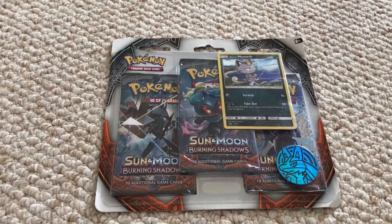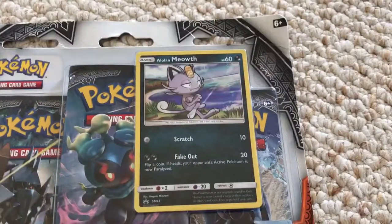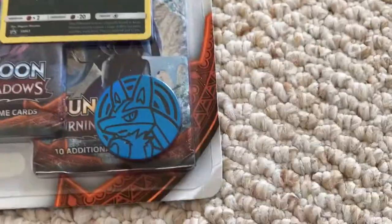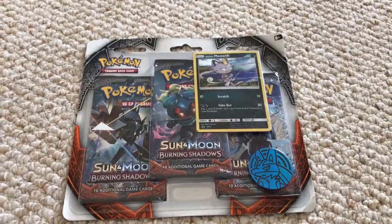Hey guys, it's Mises Lotus here today. We have a nice three-pack package with a cool Burning Shadows set — a little Lucario coin included. These are the new Burning Shadows packs, which came out like last week, so they're kind of nice and new. Let's get to it.